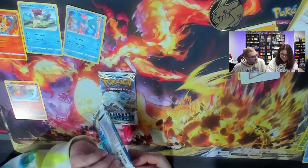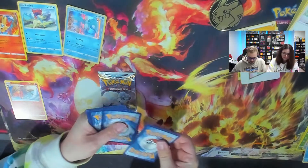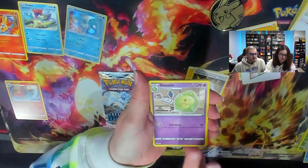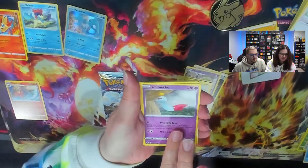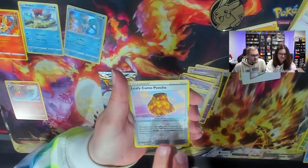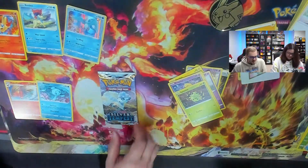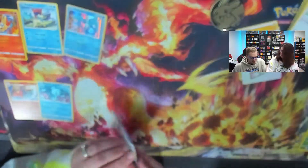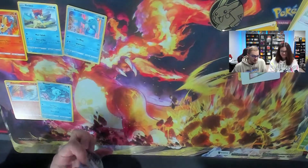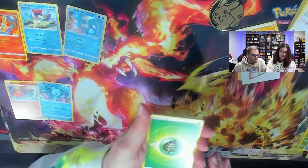We'll go to the other Lugia pack, saving the Vulpix for last. Clefaion — that's a cool card. A drowsy-like binary card I haven't seen before. Leafy Camo Poncho Pikachu and Finn to go with the Manaphy promo. Right now you've at least got to pull a holo. What do we do if it's a tie? Maybe we'll need a sudden death — one single pack.